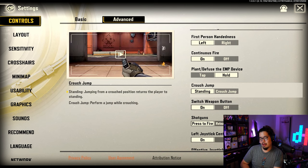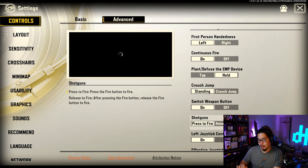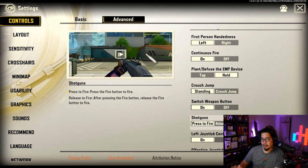Stand and crouch — you can have it go back to standing when you crouch again, or you can jump. I don't think that's important; I just have it standing. Switch button — I like that because you have a button to switch to your pistol if you run out of bullets. For shotgun, I have press to fire. Shotguns are trash unless you have the automatic fire shotgun, which is actually pretty good — so you can tap, tap, tap.